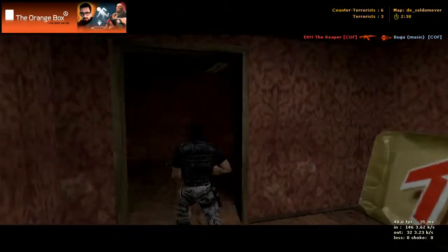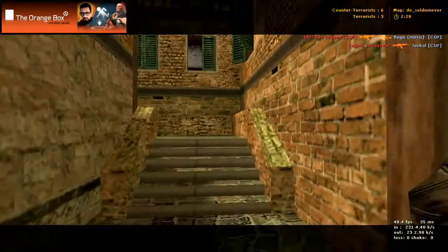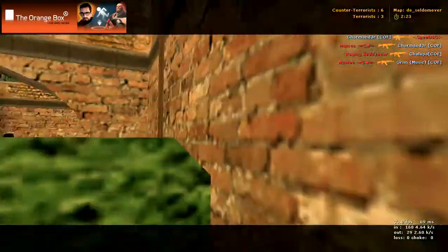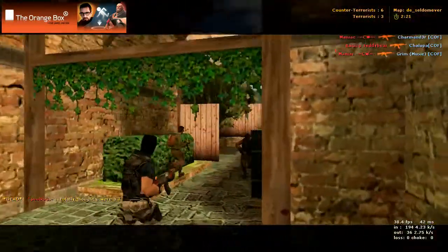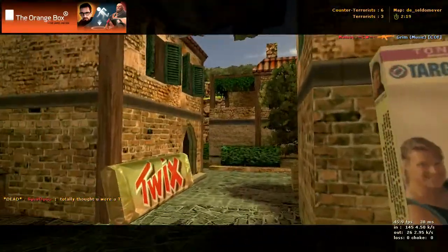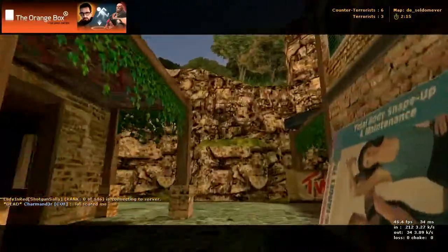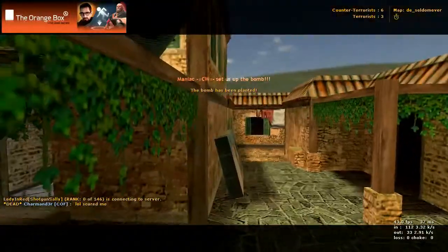Or you can go down these stairs, and these stairs just bring you out with your bomb site right there, and again through this door and to the right. So that was that way.